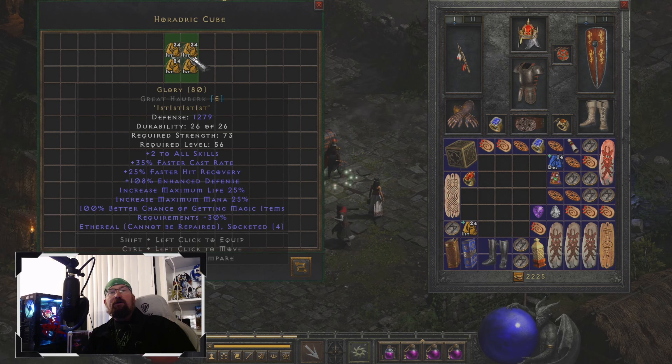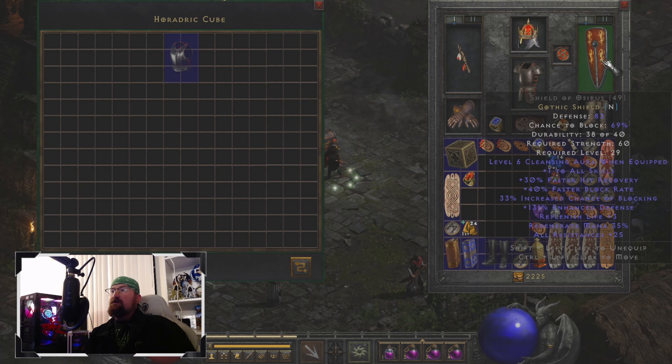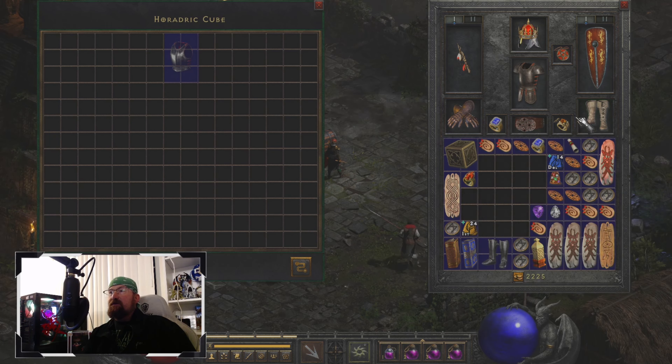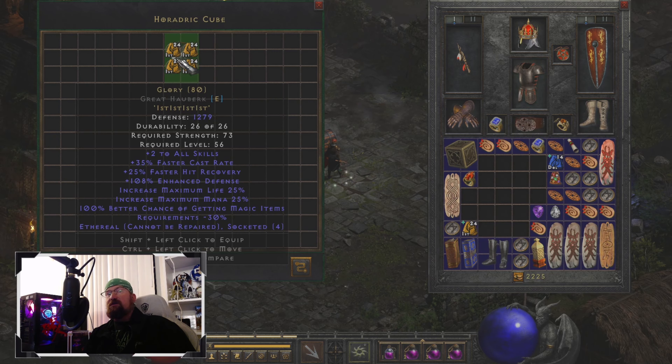So we've also got 100% better chance of getting magic items — I love it. Paired with my other gear, I'm going to be rocking 256% better chance of getting magic items, not including other sources of magic find on my gear like the 19% I have elsewhere. Another cool thing about this is that requirements are dropped by 30% when you put this on — that can help if you don't have a lot of strength.